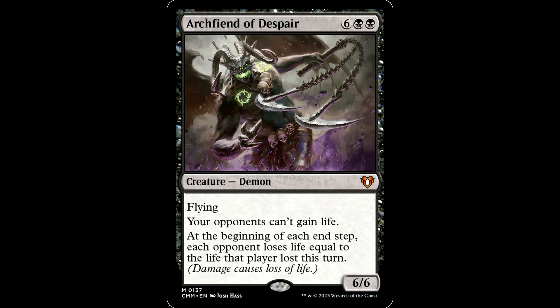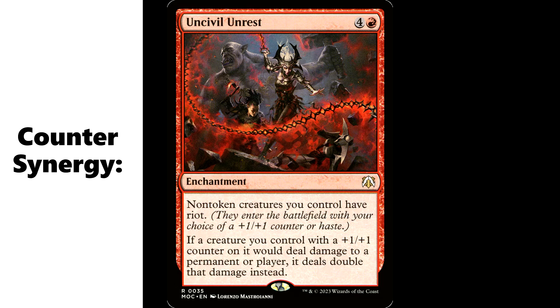But not for this baby — all the way back up to $14, the Archfiend of Despair. Six black black for a giant demon — 6/6 with flying. Your opponents can't gain life, and at the beginning of each end step, each opponent loses life equal to the life that player lost this turn. Fantastic card. And don't forget, we're also putting +1/+1 counters on our dude. In black and red you don't have a ton of +1/+1 counter synergy, but you might want to hunt for some cards that play in that space.